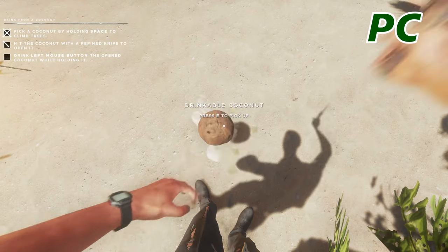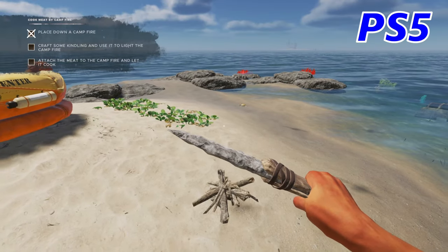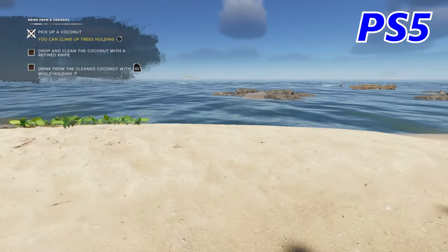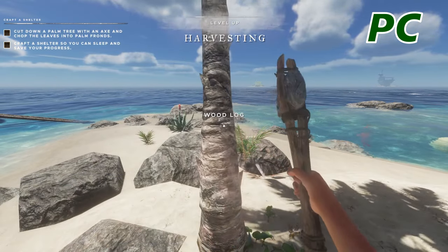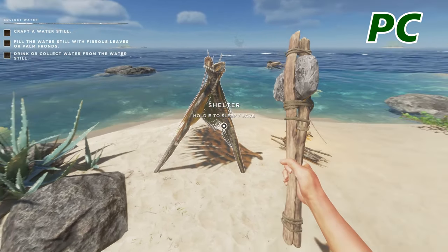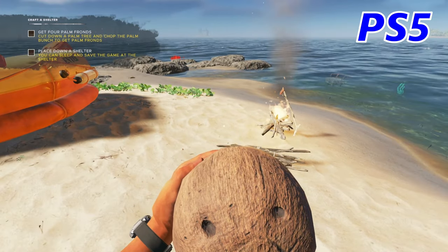On PC the next tutorial is to get a coconut, break it open and drink it. After that it's building a shelter. Back on console we're putting our fire down, making some kindling, lighting it up and attaching the crab meat. After that we've got to pick up the coconut and drink it, same as we did on the PC. Back to PC: the instruction says to cut down the tree with an axe so we had to craft an axe, chop down the tree, then chop the palm fronds to craft our shelter. Next on our list is to do the water still.